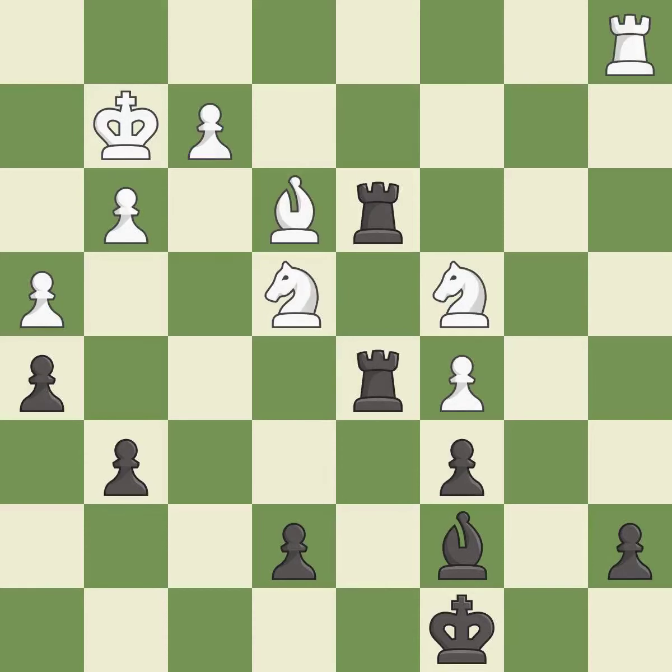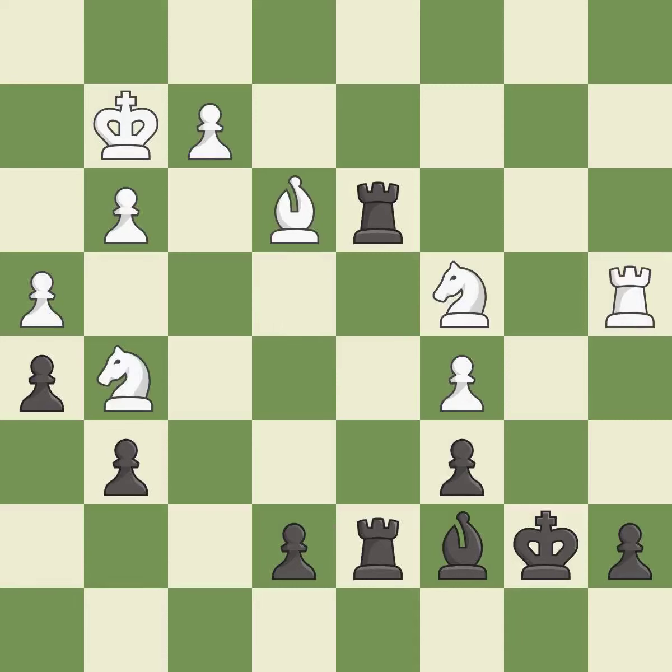This defends a pawn that was under attack and had no defenders — it is excellent. That's a sensible reply — a solid choice, it is excellent. This takes an outpost, an active square where the knight cannot be kicked out by a pawn — it is excellent, a very strong play. This allows the knight to control more squares — it is best, one of the best moves.